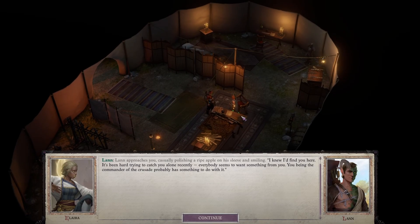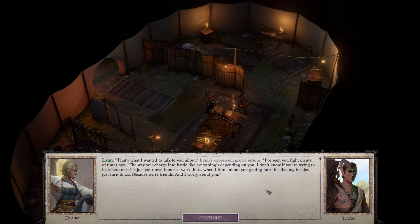Lan approaches casually, polishing a ripe apple on his sleeve and smiling. 'I knew I'd find you here — it's been hard trying to catch you alone recently. Everyone seems to want something from you. You being commander of the crusade probably has something to do with it.' His expression grows serious. 'I've seen you fight plenty of times now — the way you charge into battle like everything's depending on you. When I think about you getting hurt, it's like my insides just turned to ice, because we're friends and I worry about you.'